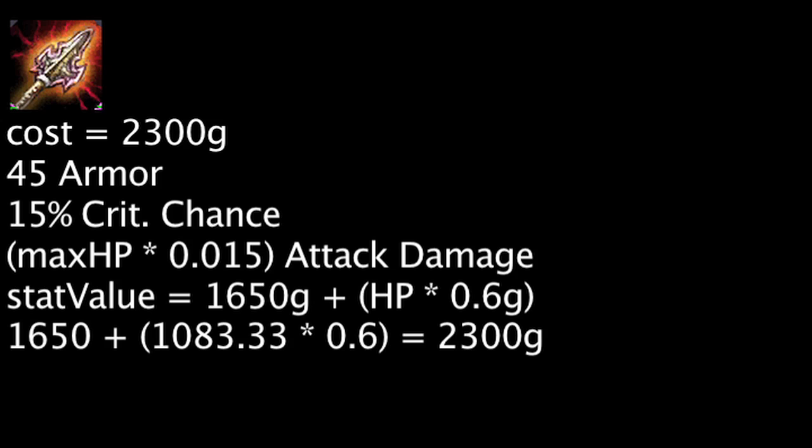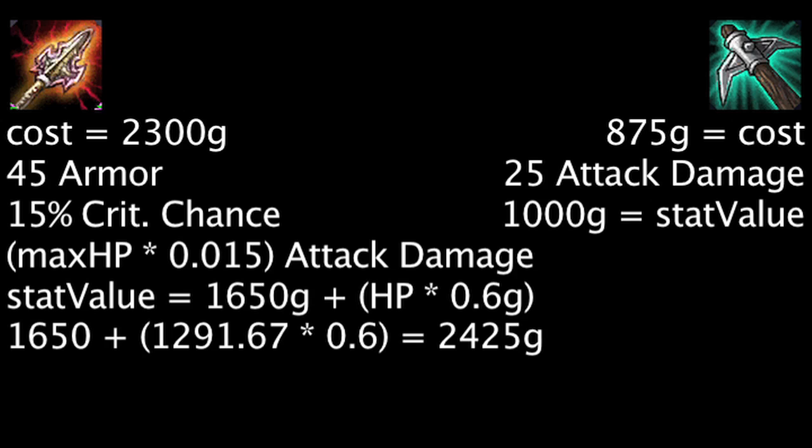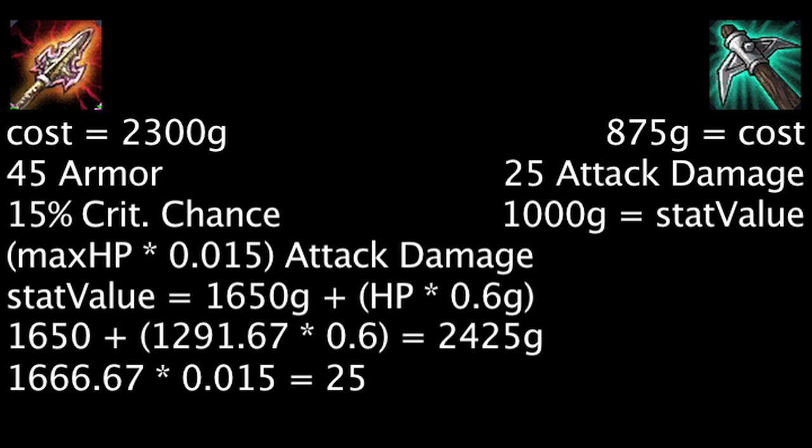Let's compare the Atmos Impaler to other attack damage-granting items. When compared to a Pickaxe, one will need 1,291.67 health to be as cost-effective and 1,666.67 health to grant as much attack damage.